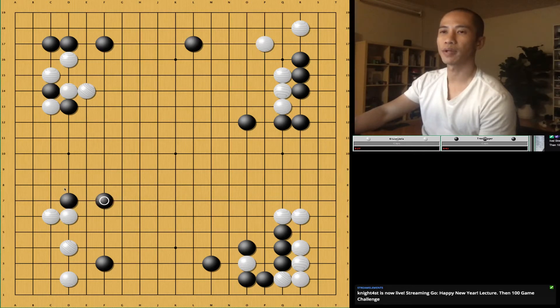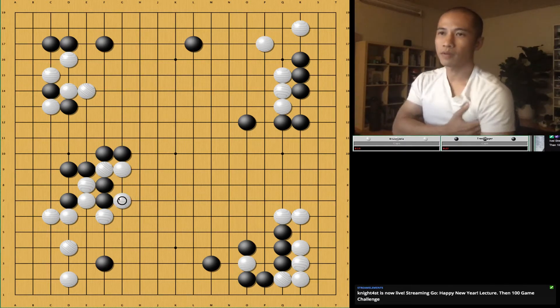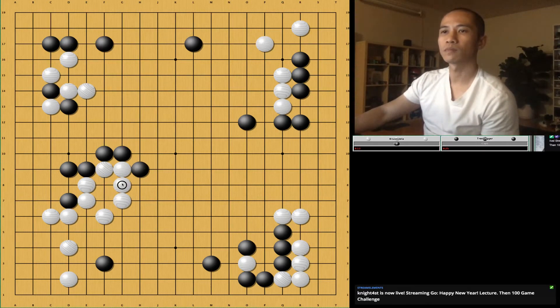He's trying to reduce our area, which is okay, but he weakened this stone when he does that. I've never seen that before. If he cuts — how many am I going to cut? He's just going to give those up. Take that on the outside. Now this is in danger and he needs to protect that. I'm going to play this one to force him to defend, and that kind of defends my shape a little bit.